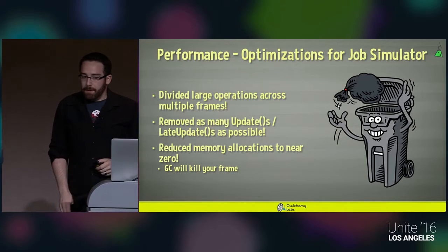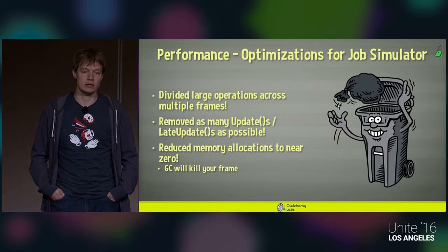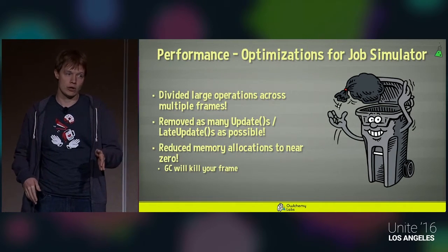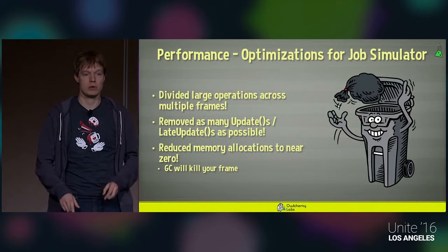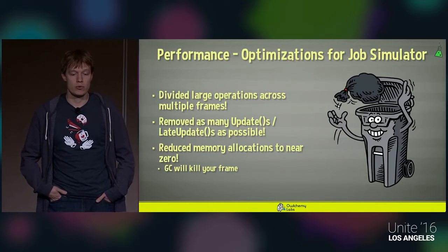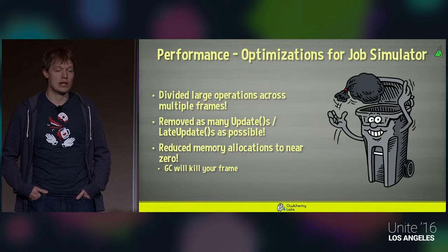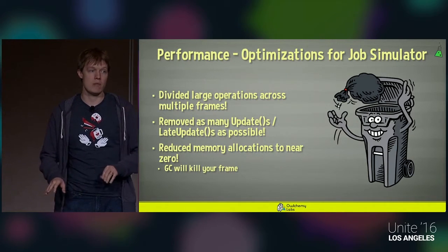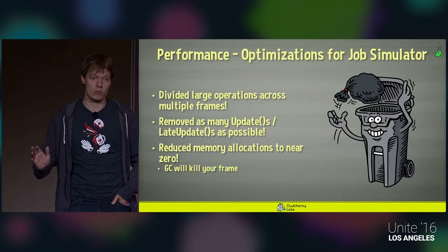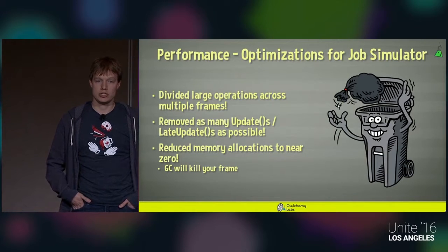We divide large operations across multiple frames — finding any large functions taking a lot of CPU time and splitting them so frame one does part of the process, frame two does another part, frame three finishes it, then loops. This saves a lot in certain places. We also removed as many updates and late updates as possible. Right from the very beginning of Job Simulator development, we let all devs know that updates and late updates would kill the game at 90fps. Optimizing out update and late update loops is very hard to do retroactively, so I recommend keeping that in mind right from the start.